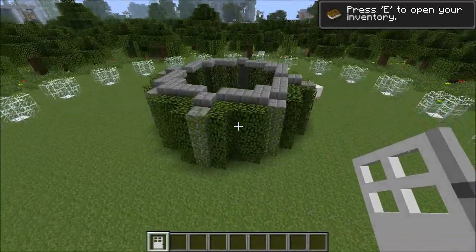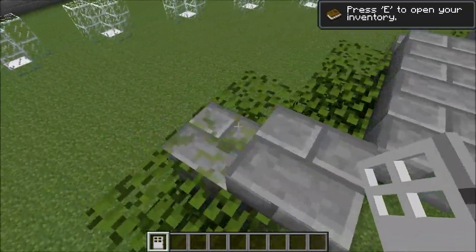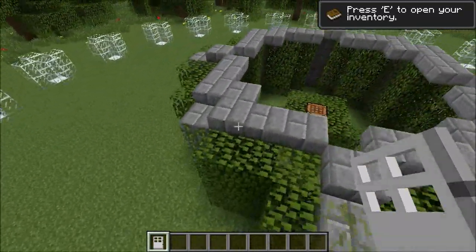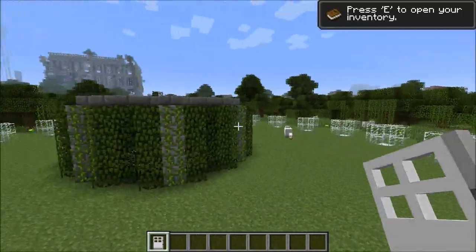You've then got this middle bit here, which I presume to start off with is obviously all covered up with leaves. You're not allowed to destroy any blocks apart from leaves and vines — I think those are the rules — like anything else you can't smash.